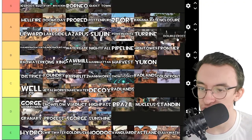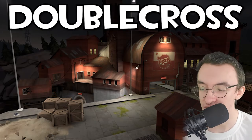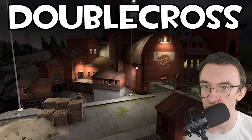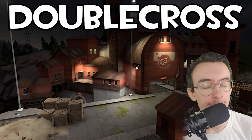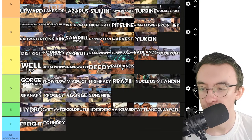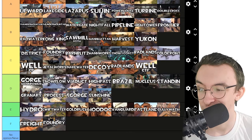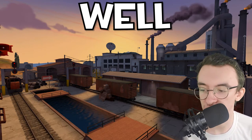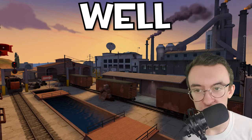Double Cross — yeah, that's an A tier map as well. The bridges — super fun if you're playing Pyro, and if you can sneak around to the little sniper lookout part. So much fun. CTF Well — well well well. That's not my favourite CTF map. I think that's the lowest ranked CTF map if I'm not mistaken.